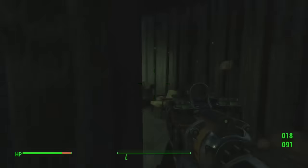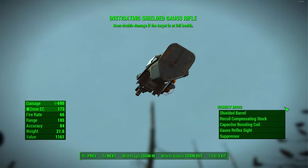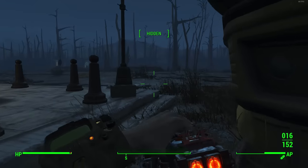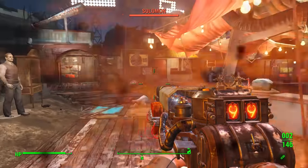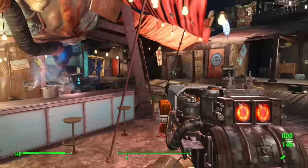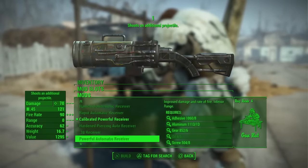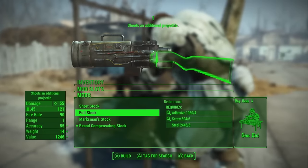The final weapon is the Instigating Gauss Rifle — the only Gauss Rifle variant that can outbeat the Two Shot. The Instigating version gives a flat 200 damage bonus on the very first shot fired at a full-health enemy, while the Two Shot gives 160 bonus damage on every single shot. So Instigating deals more damage on the opening shot, while Two Shot deals consistently more damage across all hits. It ultimately comes down to personal preference — both are outstanding. Farming the Abandoned House is again the best location.